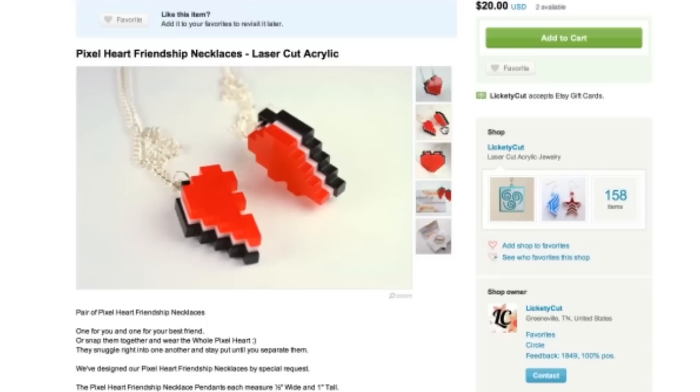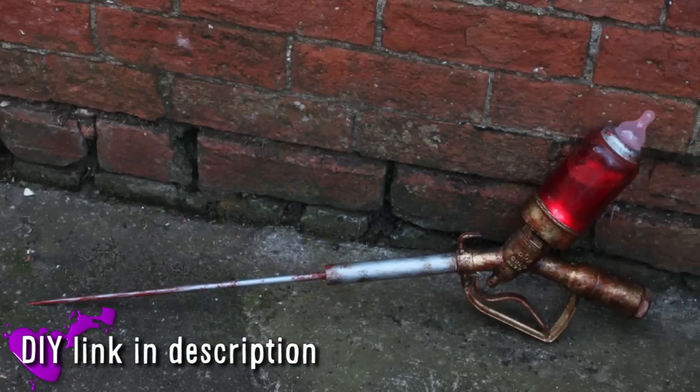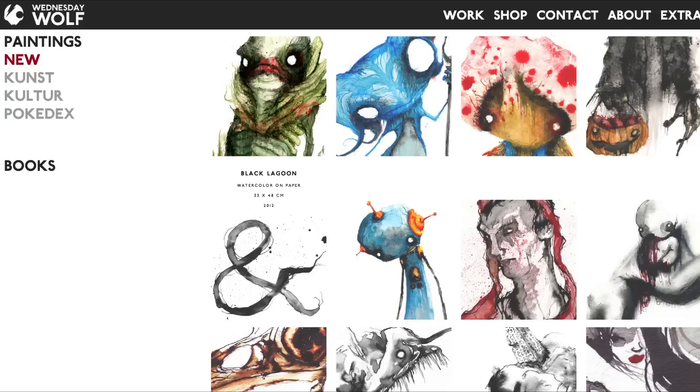Or you could always give half a life to someone special with this 8-bit heart necklace. Maybe give it to your little sister's Adam syringe, and if you think that is scary, then check out these awesomely creepy video game prints by Wednesday Wolf.